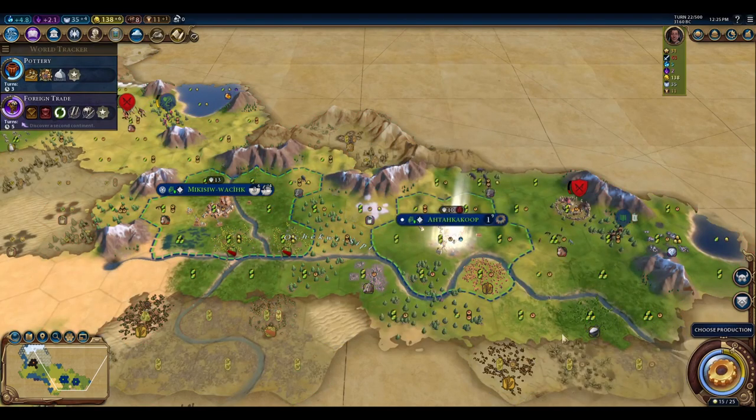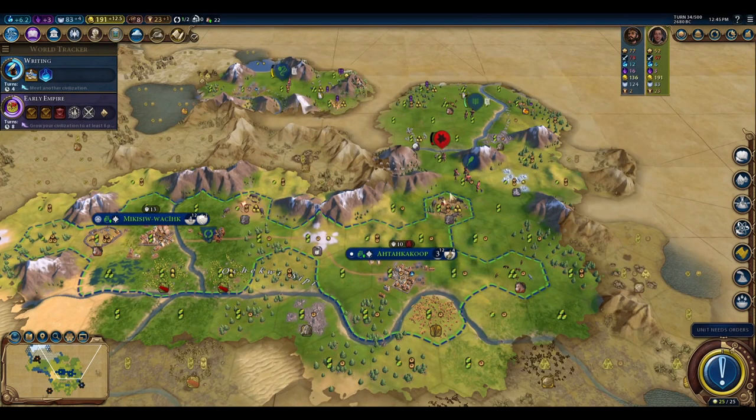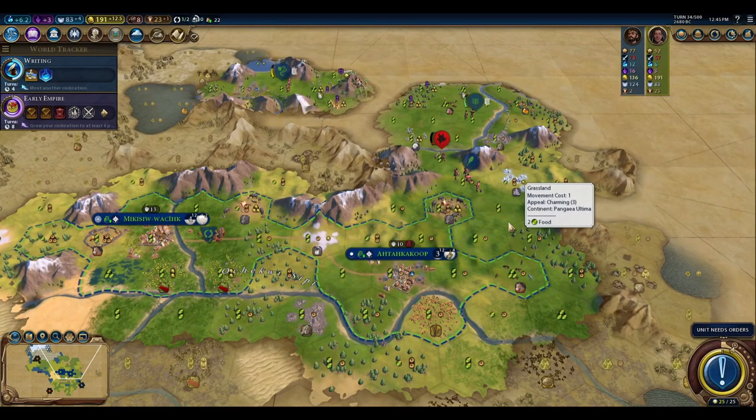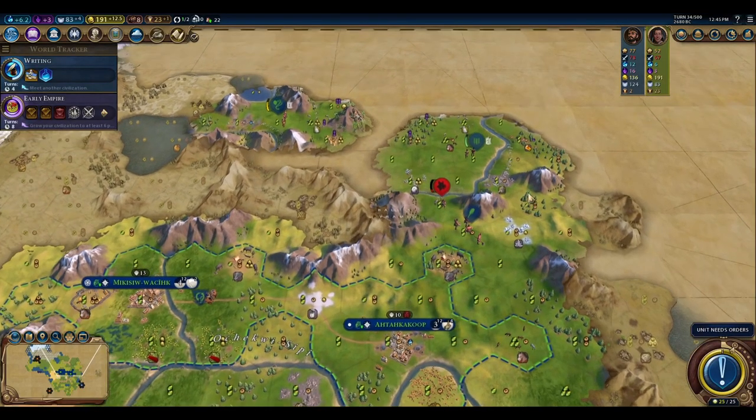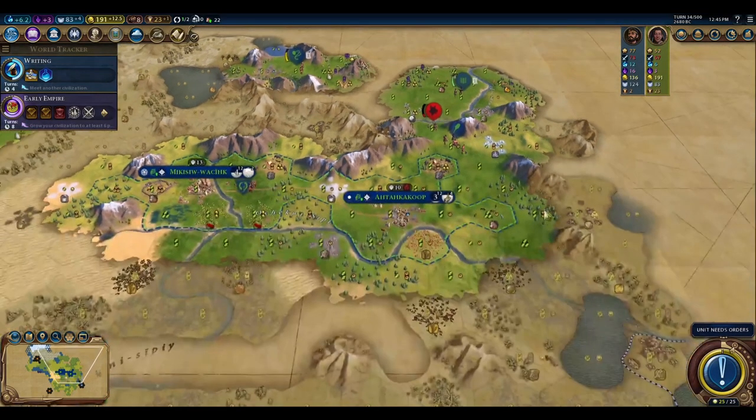We've just built our second improvement on the second luxury resource of one type, giving us two of that resource, but we haven't researched Currency yet, so we didn't get the trigger to build an industry. The builder is what places the additional improvement for the industry on top of an existing improved luxury resource. We've also discovered the Petiti city-state up here, with no AI around it, so we should be able to settle nearby.